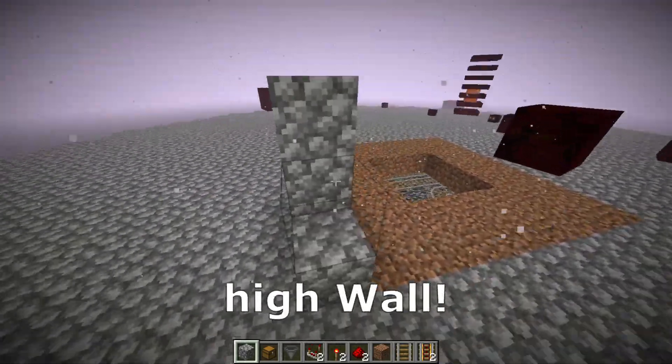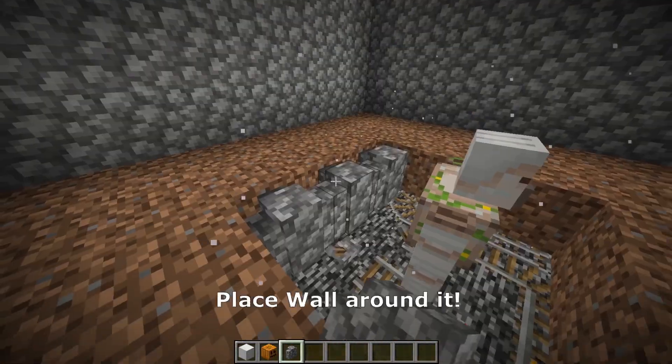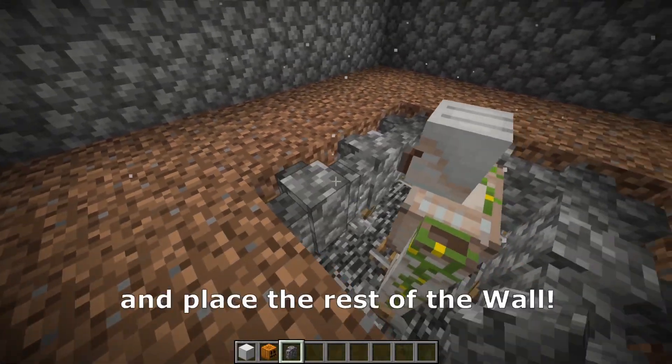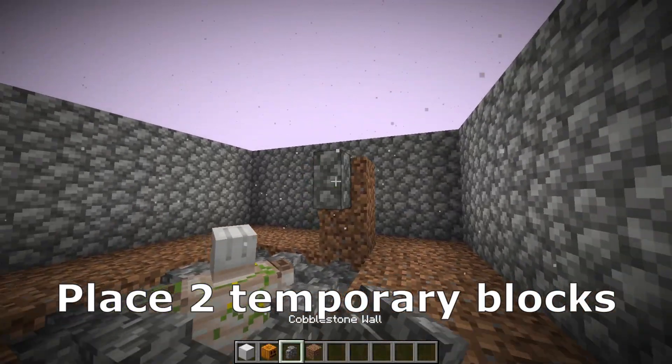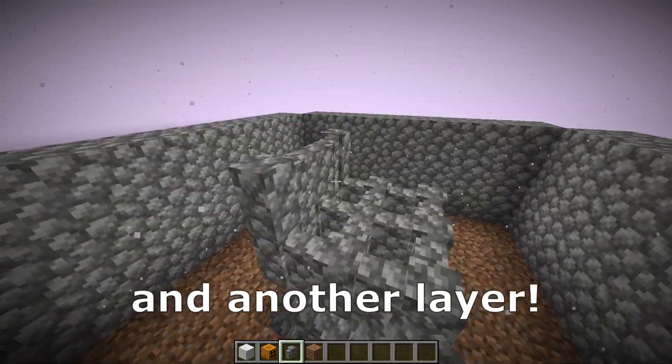Now surround the dirt with a 3-block high wall. Next, spawn an iron golem here like that. Now we need to place wall around it, so we need to push the iron golem and place the rest of the wall. Place 2 temporary blocks and now place wall like that above the iron golem. And another layer.